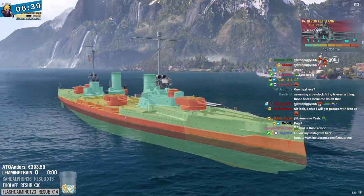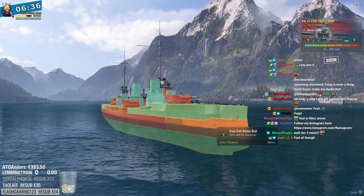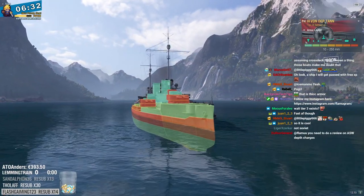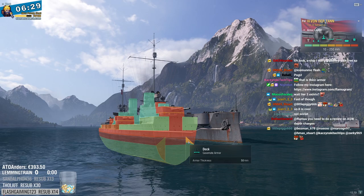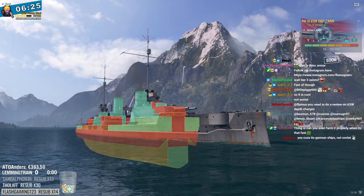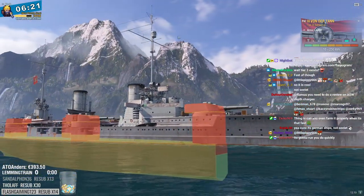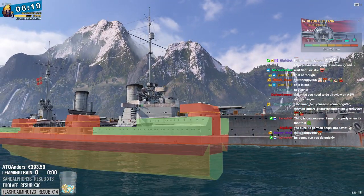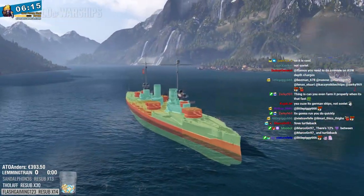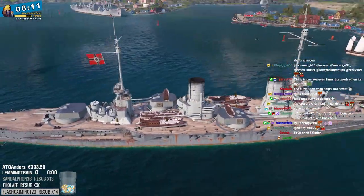25mm here, upper belt, 200mm. Is it a turtleback? 80mm nose, so very much can push in. There is a turtleback - 50mm turtleback. The citadel is also very low in the water. So this thing is probably not going to get citadeled, and it's going to be quite fast. Fast damage control. Could be interesting.